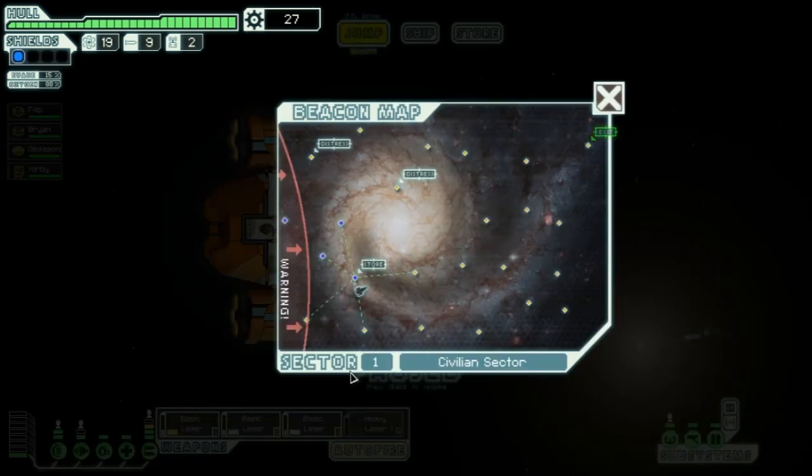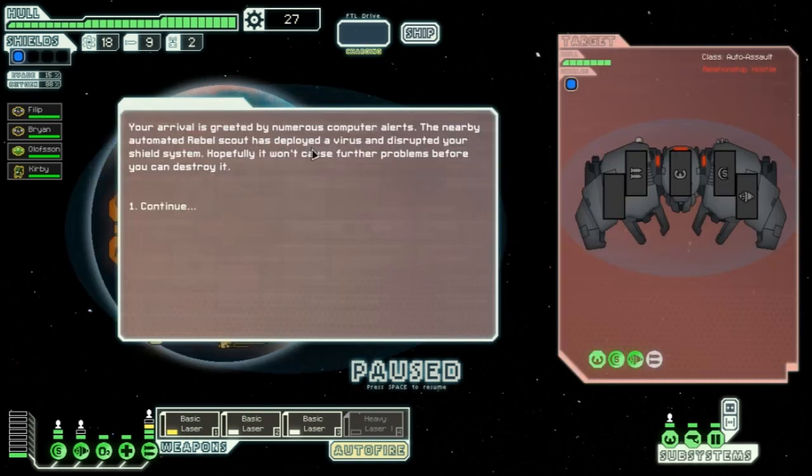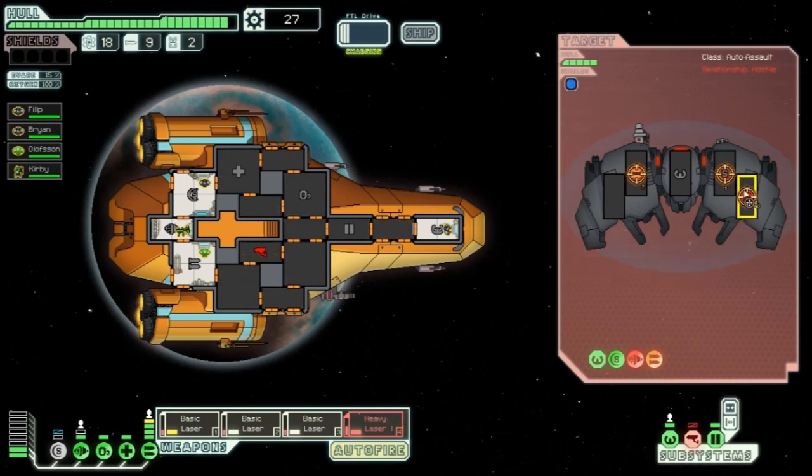The other store is now out of range because the rebel fleet has advanced, so we're going down and then working our way up. Arriving at the next beacon, an automated rebel scout has deployed a virus disrupting our shield system. We target their weapons, engines, and put the heavy laser on their shields as well. Our sensors just went out.